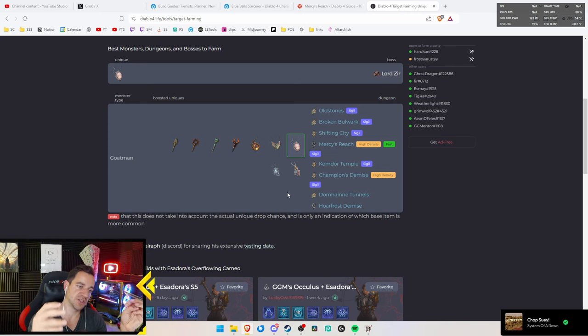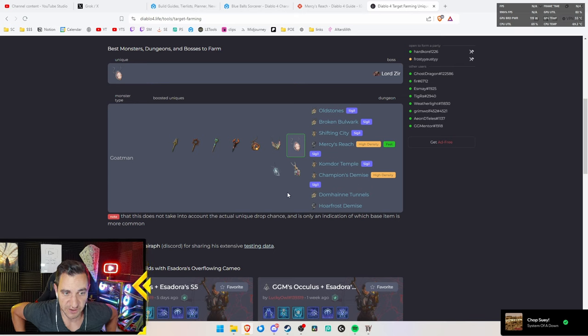Depending on the boss, you might want to opt into doing the nightmare dungeons over the bosses - it depends a lot and that's something you have to choose. If you'd much rather do the boss because you have a guaranteed unique drop, fine. I just want to give you a second way to farm uniques, because I didn't know you can target farm uniques in dungeons.